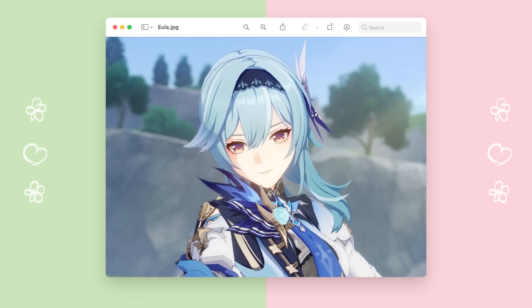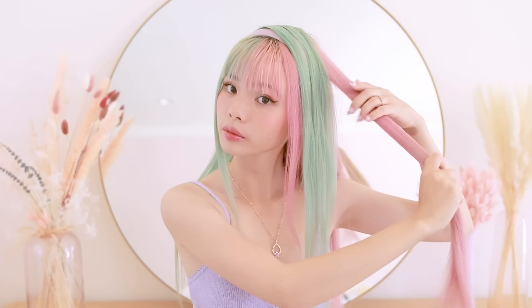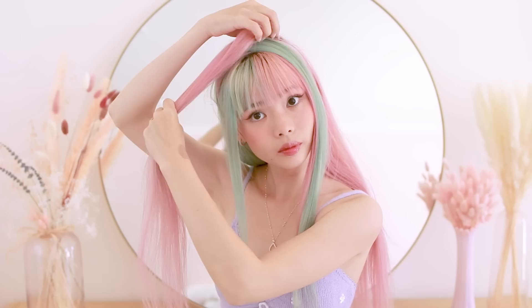I'm going to attempt to do Eula's hairstyle. It took so much to resist her banner because she is so gorgeous. Similar to Lumine, she has a very specific haircut with a lot of layers, and it was definitely challenging to recreate with my long unlayered hair. First off, she has a headband, so I'm taking a thin purple headband to match my outfit and slapping this on. Then I'm taking about an inch of hair on each side and folding it over, so you basically have a crisscross of hair at the top.